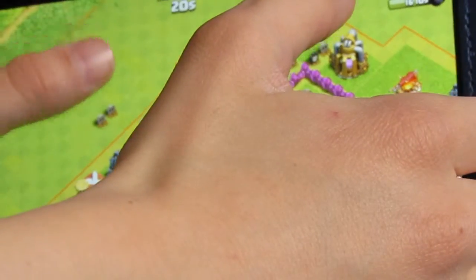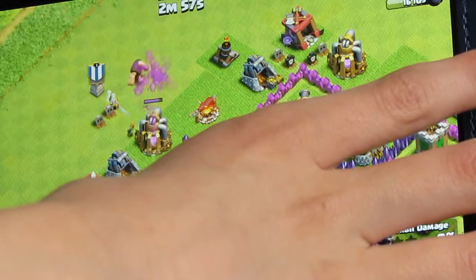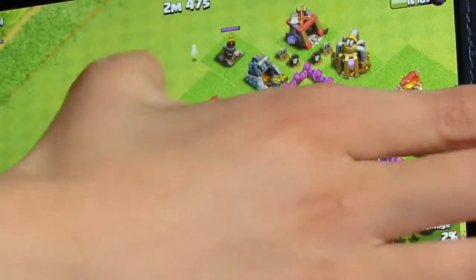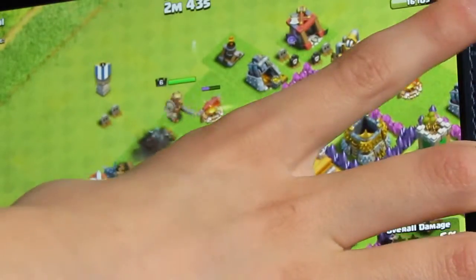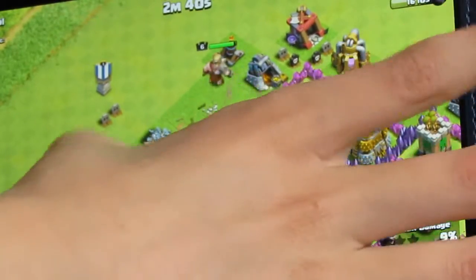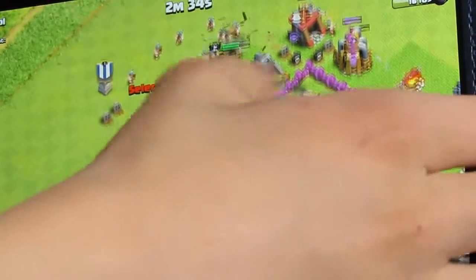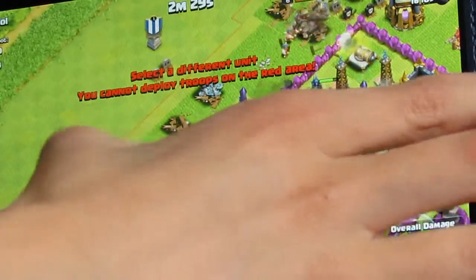First I'm going to start it off with a simple distraction, then Wall Breakers, then PEKKAs. Now that's in — we're going to put our last Wall Breaker here, then Barbarians around, and of course the Healer.